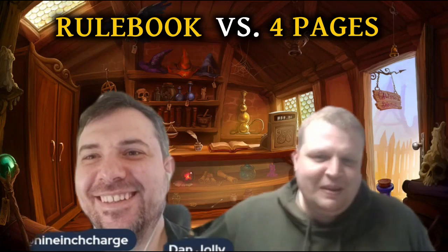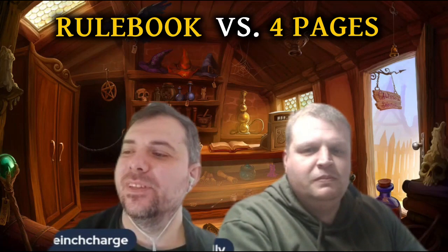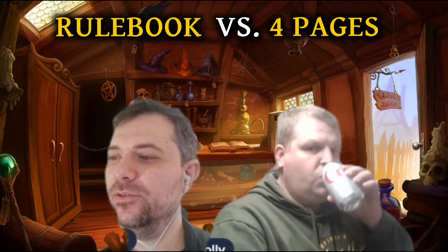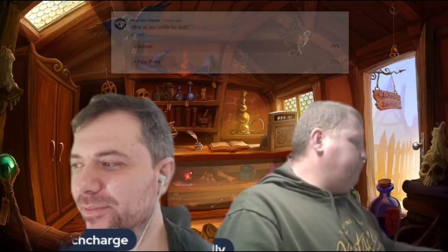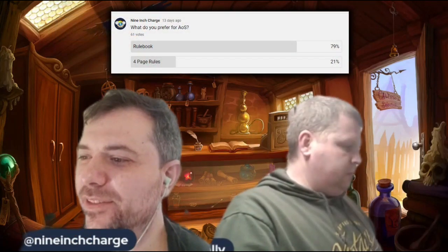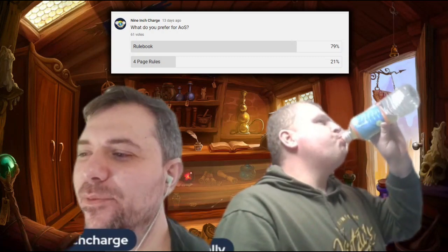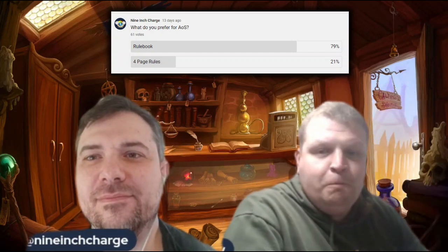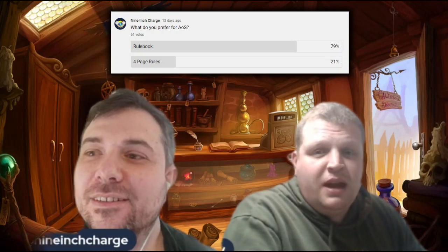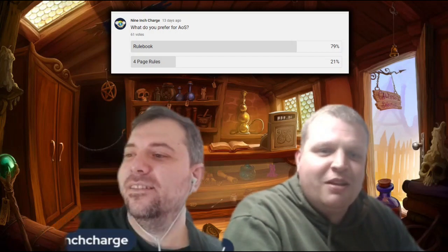We put it to the community: for Age of Sigmar, do you prefer a rulebook or four page rules? The result was 79 percent of people preferred a rulebook and 21 percent wanted four page rules. Every one of these discussions we do, we don't actually come out the back end with a solid opinion either way — we just sit on the fence the whole way through.